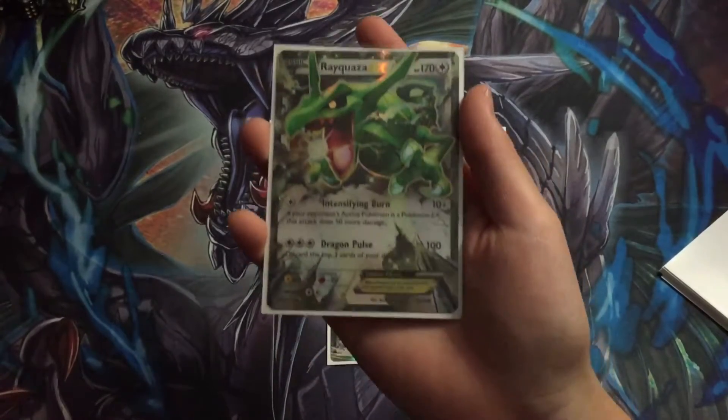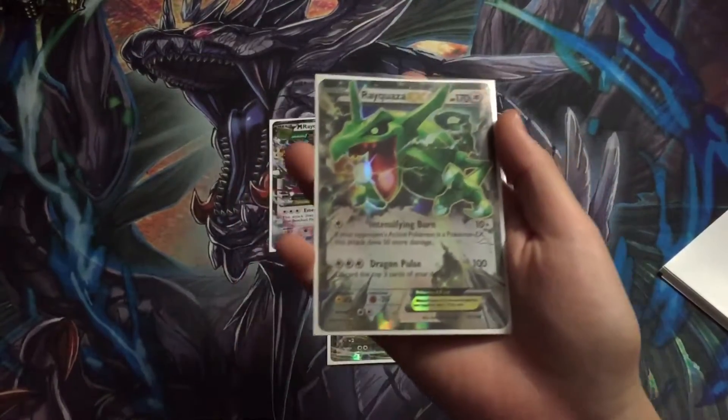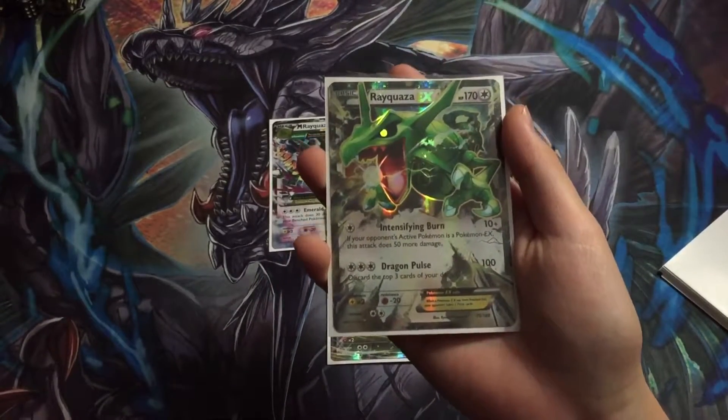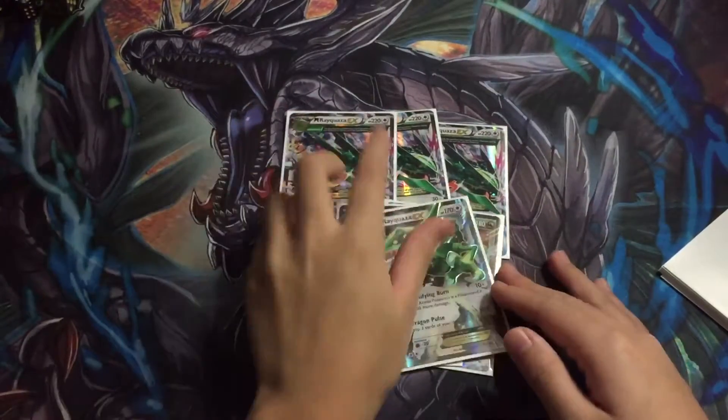Most decks in the meta use EXs, and if not, it's one colorless, so can't go wrong with that.